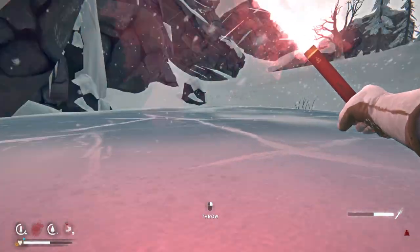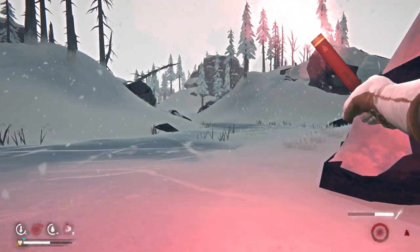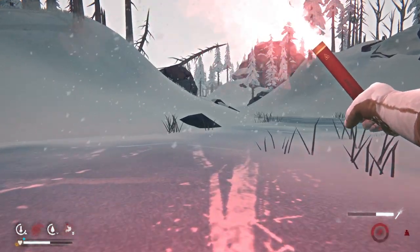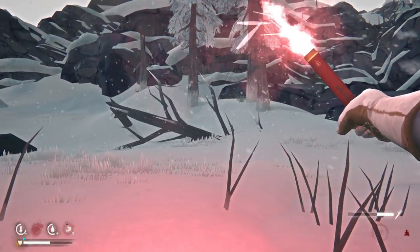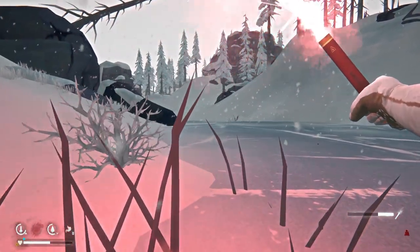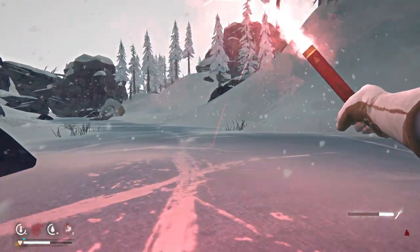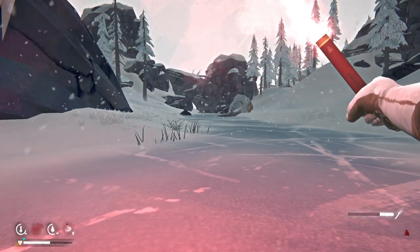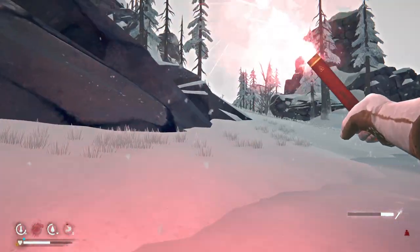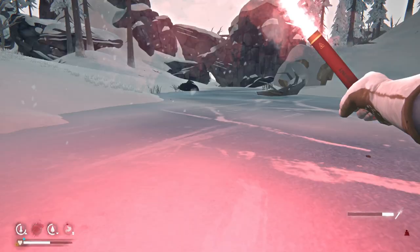Oh no, I need antiseptic or lichen. I gotta find some lichen because I took antibiotics but I didn't take the antiseptic. Damn — I saw some lichen right by that cave before we got attacked by the bear, so I could have just grabbed it there. There might be some antiseptic in the mountaineering hut, I'm not sure. I'll keep my eyes peeled — if I can see a trader, grab some antiseptic or some lichen. We just need like two or three pieces. There it is — and there's the bear, god damn it.